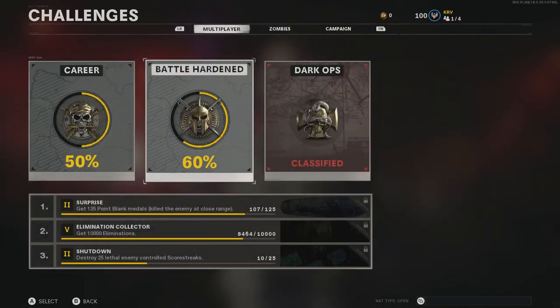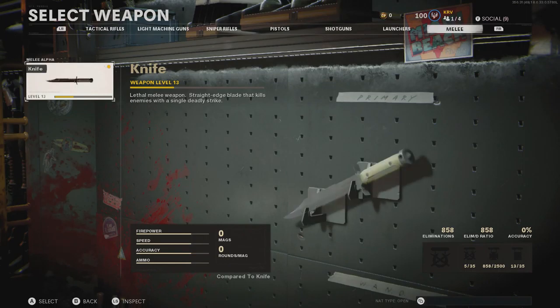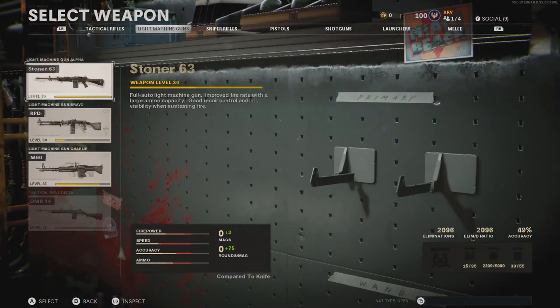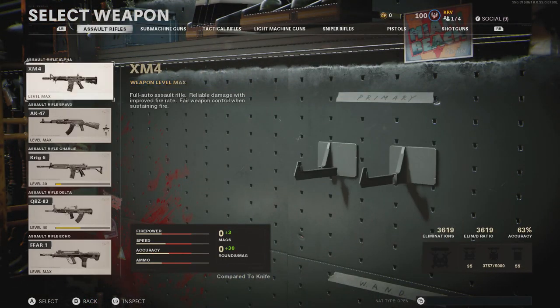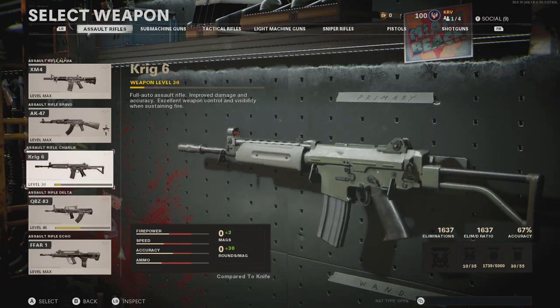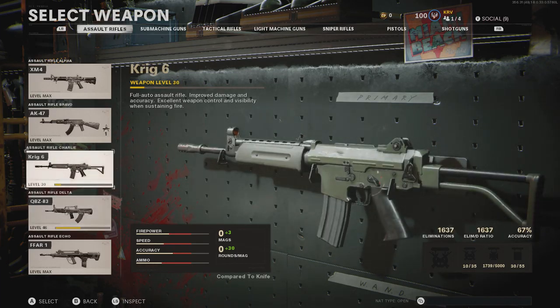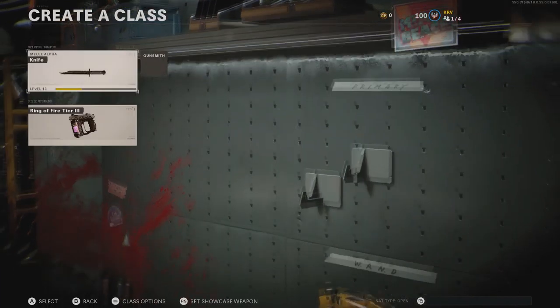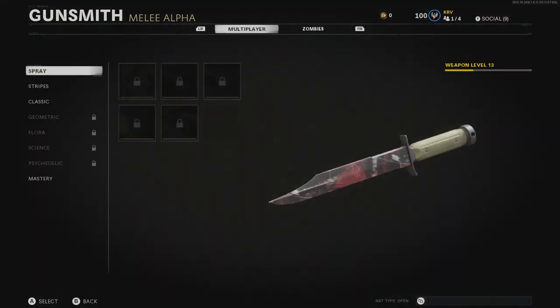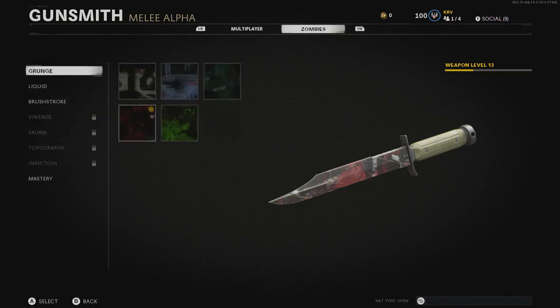The next way to level up quickly is by leveling up your weapons. You can do this by just using ARs you don't have that are OP. I've got most of these somewhat max rank, and basically leveling them up will give you XP. Getting camos on your weapons will also earn you XP, so doing camos is really good as well.